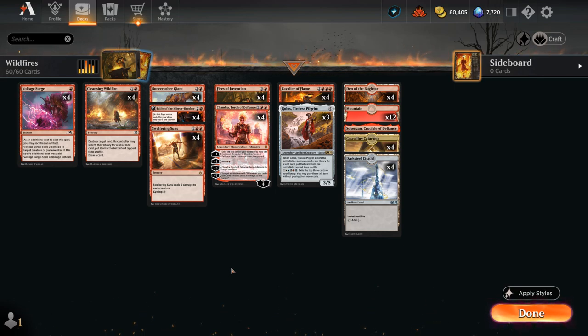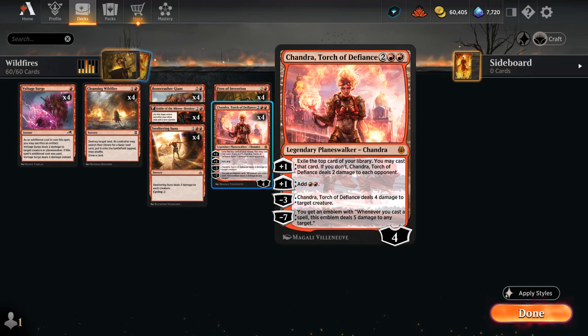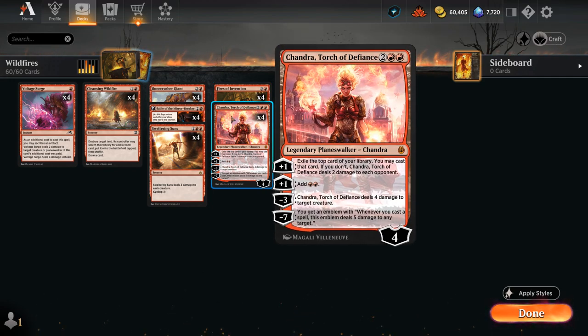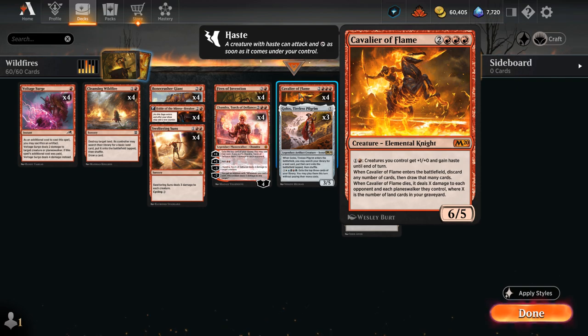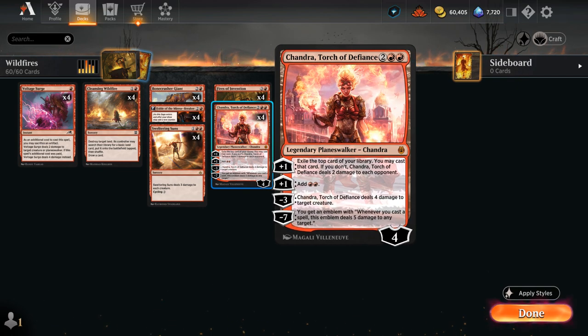This gives us access to four mana on turn three, where we can cast Fires of Invention, or maybe a Chandra, Torch of Defiance — also a great follow-up. If we cast Chandra we can still cast a spell the same turn for free. Chandra can deal four damage to a creature for built-in protection, add double red to our mana pool — another great way to use activated abilities from Cavalier or Golos — provide extra damage and card advantage with her first plus-one, and her emblem at minus-seven deals five damage to any target whenever we cast a spell.